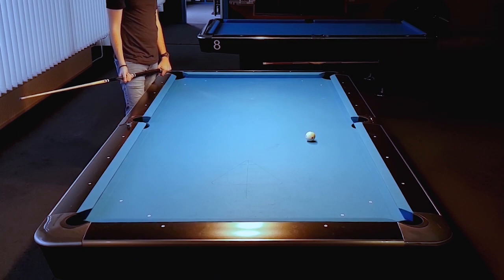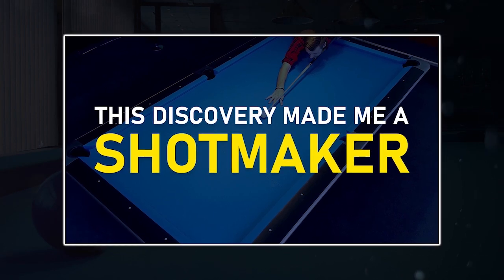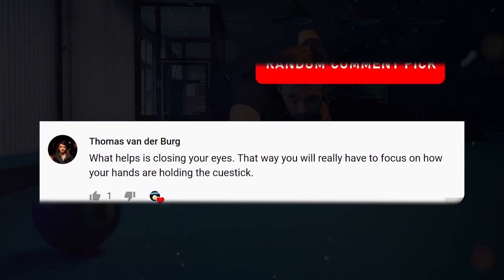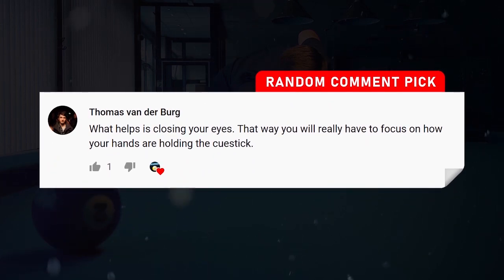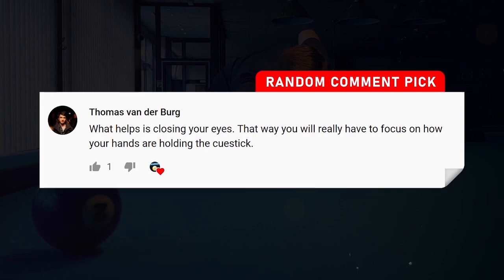Now let's pick a random comment from my latest video, which was about a thing that will help you become a shot maker. Thomas wrote in the comments that what helps is closing your eyes — that way you will really have to focus on how your hands are holding the cue stick. Yes, indeed, that's also something I do with new students when we are going over their technique. I set them up on straight shots and they have to play with their eyes closed, because this is the perfect way to see flaws in their technique if they are always missing to a certain side.